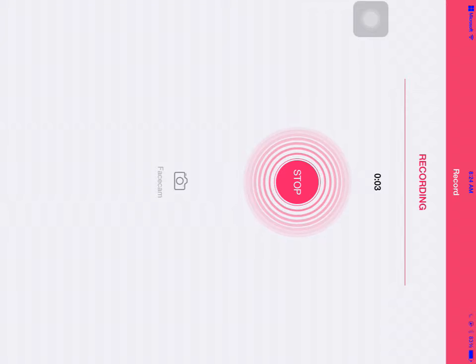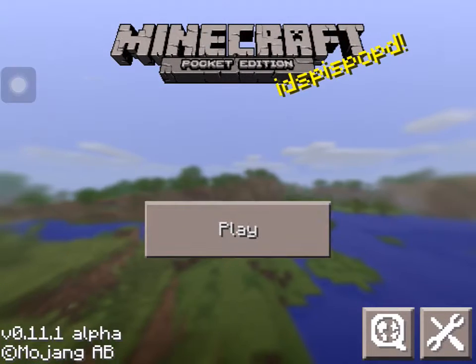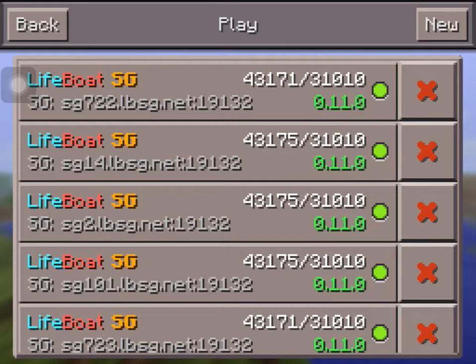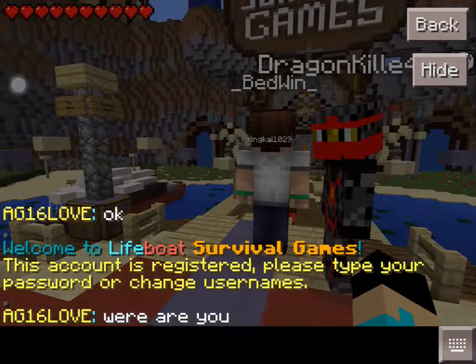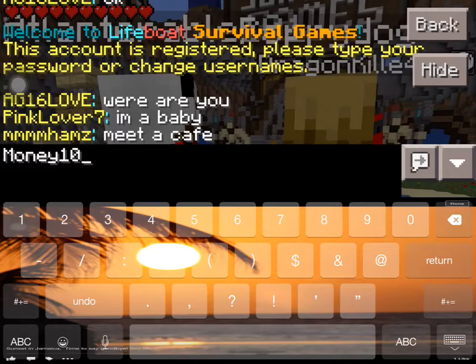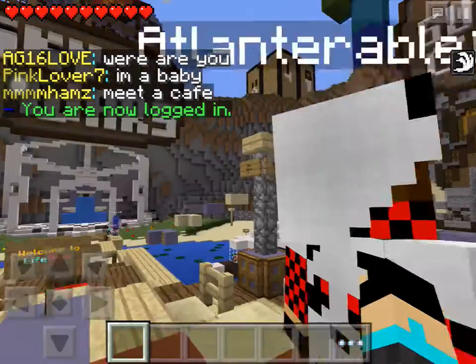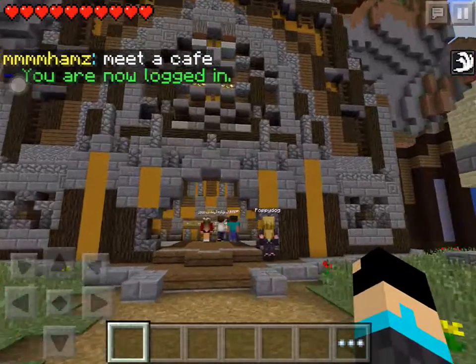Hello everybody. I'm going to show you guys how to do Lifeboat glitches. Let's go into SG — for example, SG14. Let's type in the password here; don't worry, I will change it. Let's go to survival games — that's first of all what you're supposed to do.